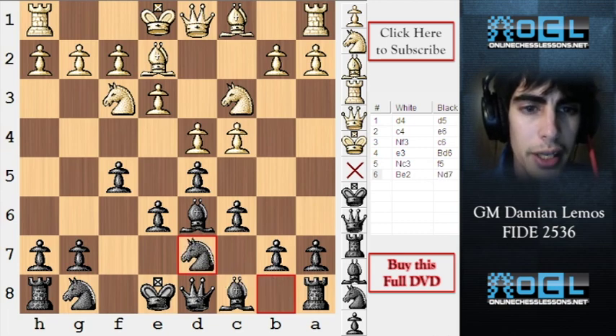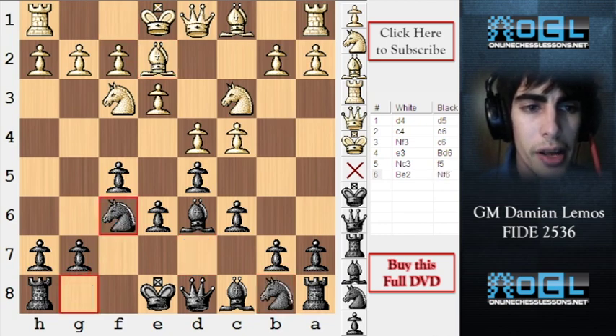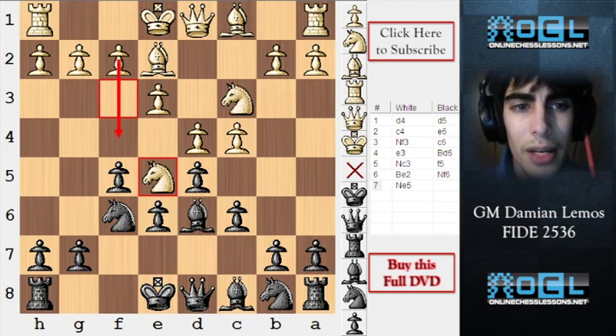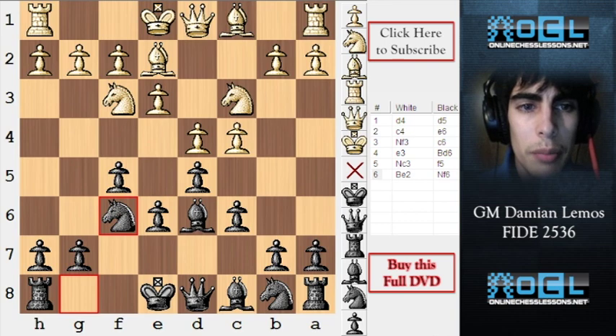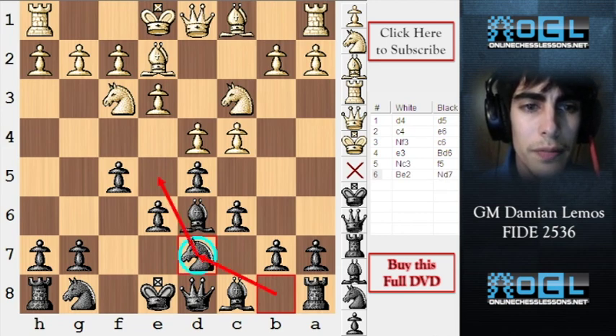Black plays Nd7 — this has a reason. If we play Nf6 here, white can consider playing Nd5, then continue with F4, getting a pretty equal position. But as white didn't play Nd5 and instead played Be2, now we can punish him — he's not able to play Nd5, but we are going to be able to play Nf6 followed by Nd4. So I like this.